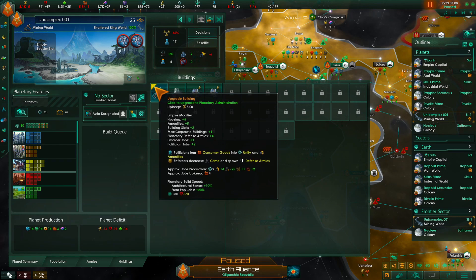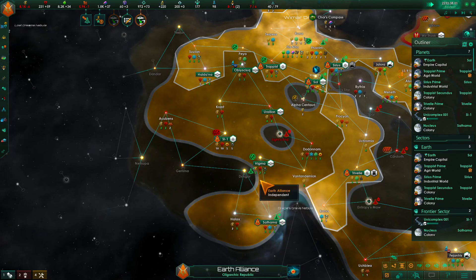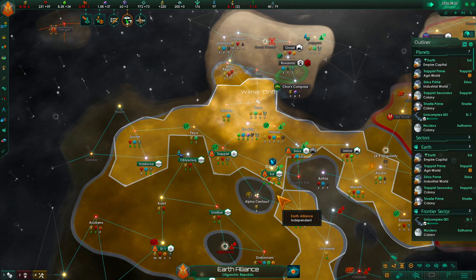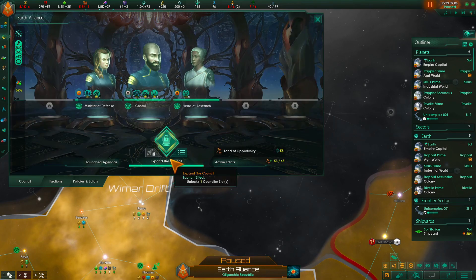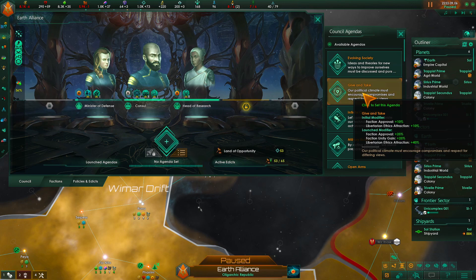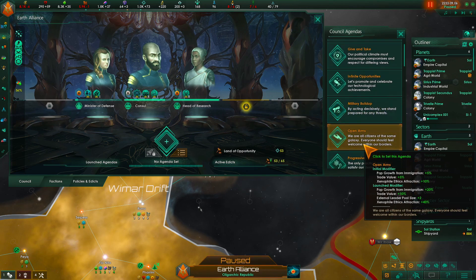Let's upgrade you. Go ahead and do that and pause real quick. What is this? Unlocks a new spot — excellent. Unity. Happiness. Boo. That might be a good one.